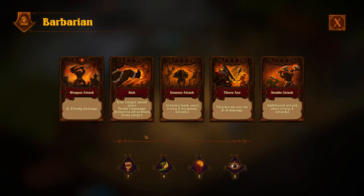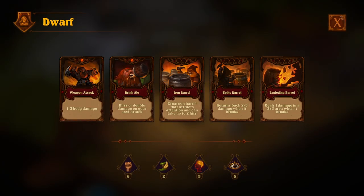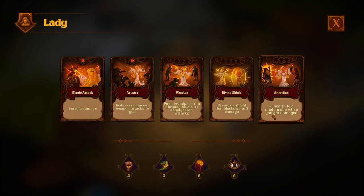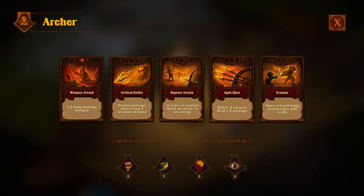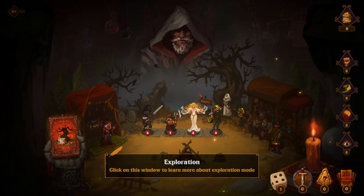I feel like this guy could be really important. Weapon attack, two to three body damage. I don't want to spend too much time looking into it — I want to get into the gameplay a little bit. A dwarf — you always need a dwarf. These numbers though, these guys are pretty weak. She looks pretty strong. Magic attack, let's do that. So we've got three so far. I guess we'll get the archer — could be useful. Yeah, I think we need the archer really. Nice mix here, I think.